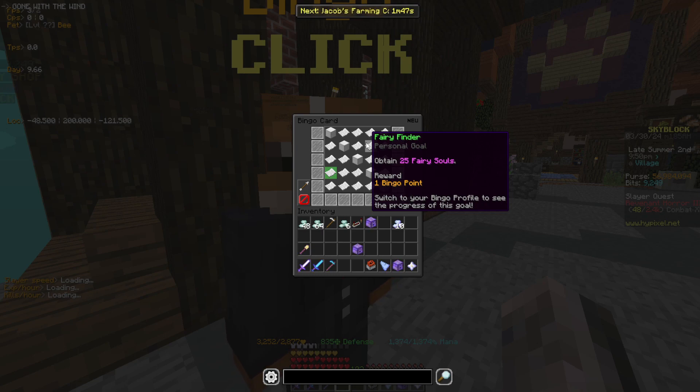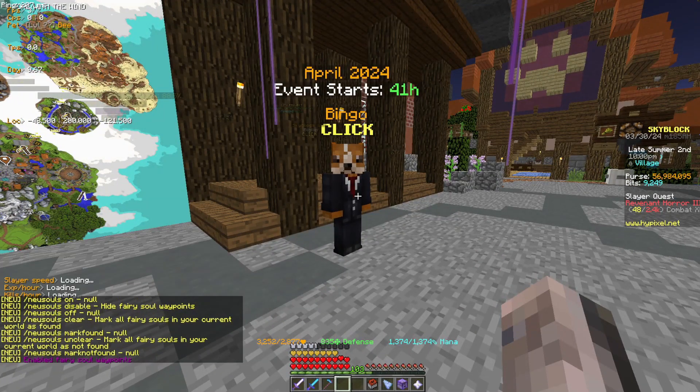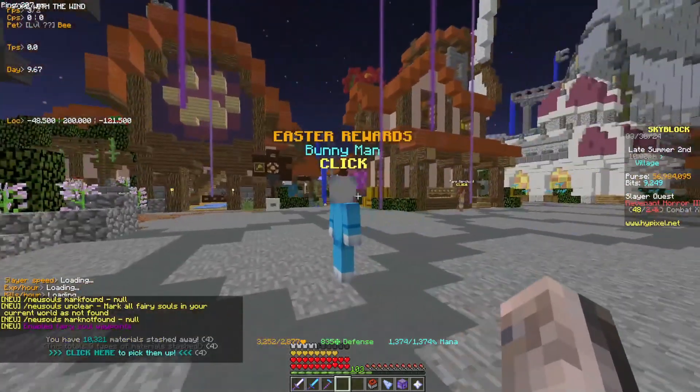Obtain 25 fairy souls — you just get the 25 of the ones in the hub. I will leave a link to where the coordinates are for the hub fairy souls in the description, or if you have a mod, you can use any fairy souls mod and it gives you all the waypoints.